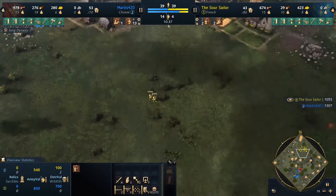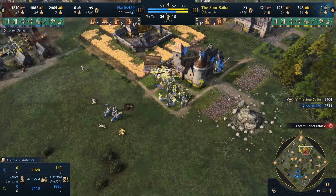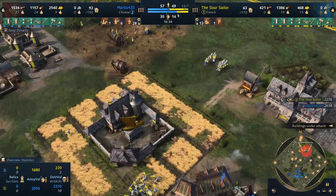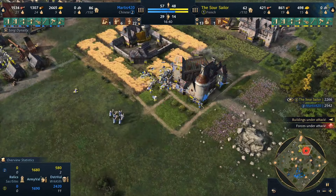I'm throwing everything at the rams, even using villagers to take them down. I'm going to lose a lot of villagers but it's the only way to protect my buildings. Miraculously, we do it really well — the villagers are really strong and they destroy the rams. We do lose loads which sets us back quite a lot, but we hold on. The men-at-arms are strong enough to take down the spears, so we hold on and take them all down.